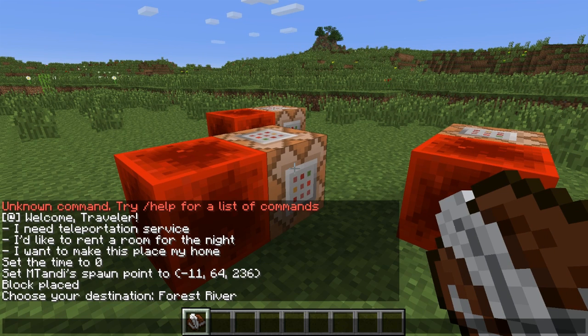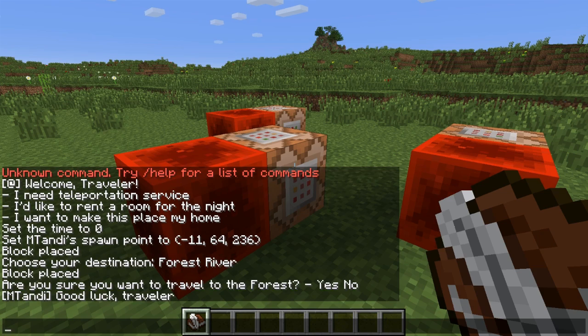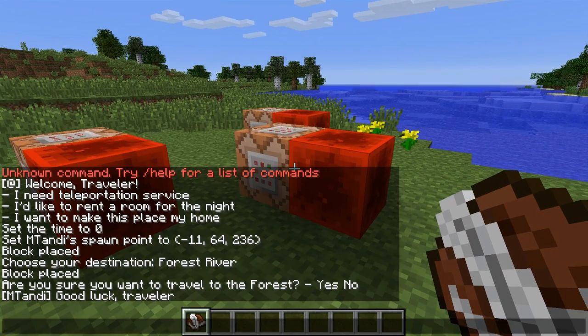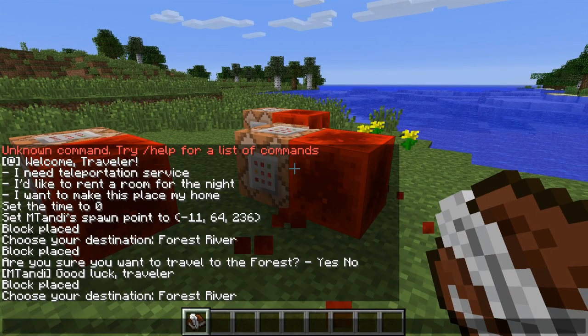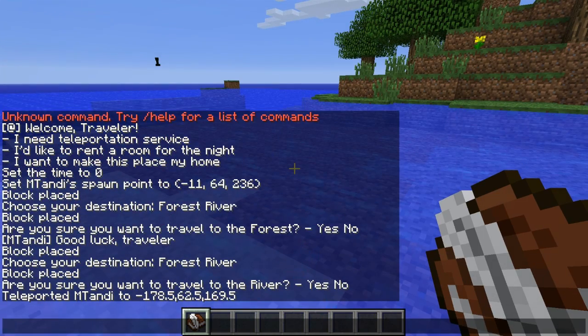So if I choose the forest, you can see that the right redstone block broke, and I have another line that asks me do I really want to travel to the forest or not. If I say no, it will say good luck. But if I repeat the process, choose the teleportation service and click to the river and say yes, it will teleport me to the river.